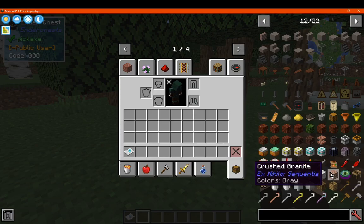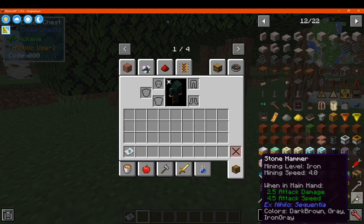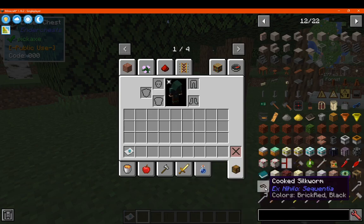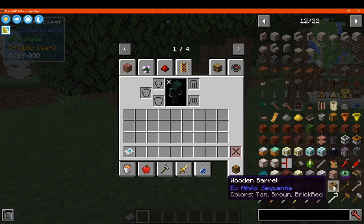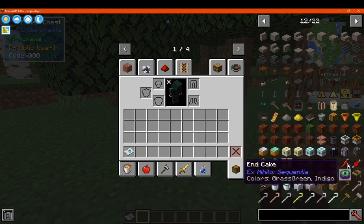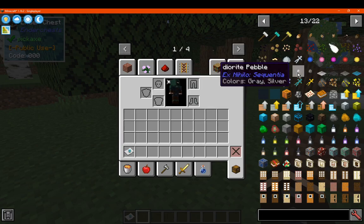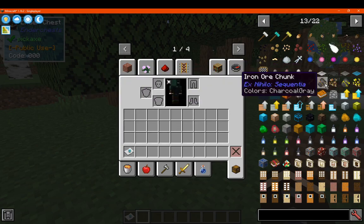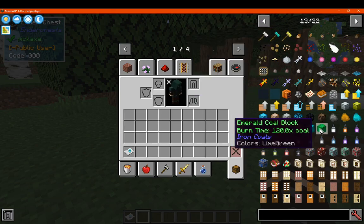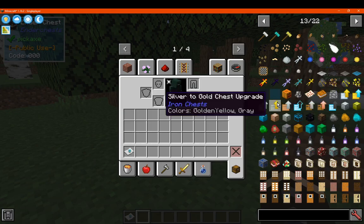You've got ex nihilo sequentia, which is pretty much ex nihilo brought forward with a sieve. You've got crooks, you've got a hammer, silkworms that you can get from leaves and cook, certain fluids, a crucible and so on, as well as a cake to get you to the end and a few other things like certain seeds. You've got the porcelain doll, certain pebbles, and certain mesh you can upgrade the sieve with. Along with certain chunks for ores if you break them with a hammer — going from ore or stone or cobble, then gravel, then sand, then dust or so.